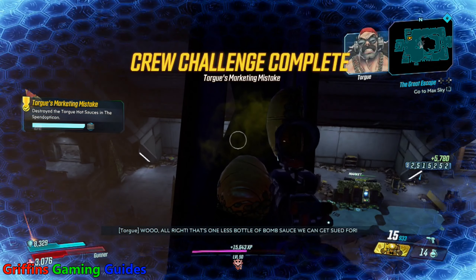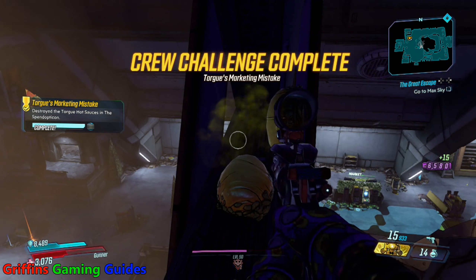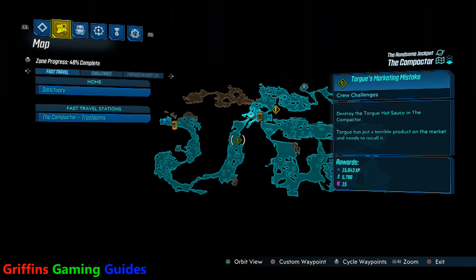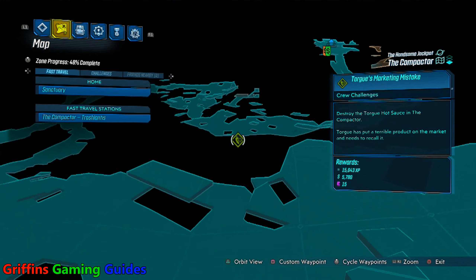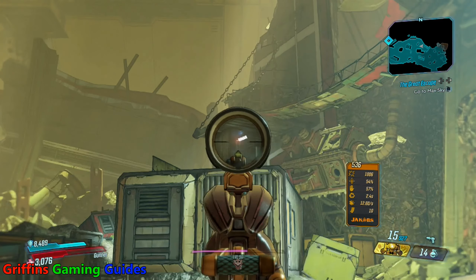Alright, that's one less bottle of bomb sauce we can get sued for. Your third hot sauce bottle will be in the Compactor. Simply jump up onto the shipping container, jump over to the yellow pipe, then jump over to the red ledge that's just above all the oil pouring out of the pipe.